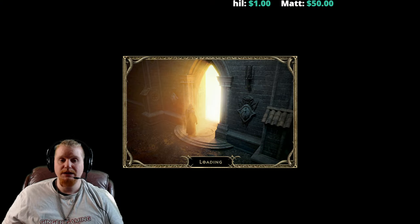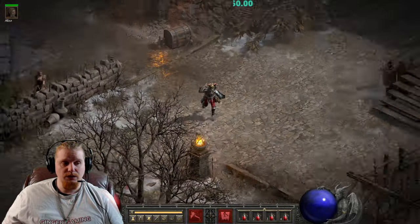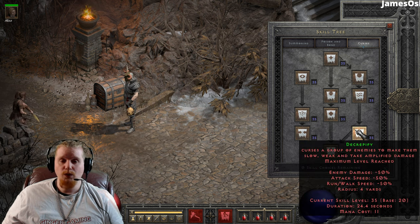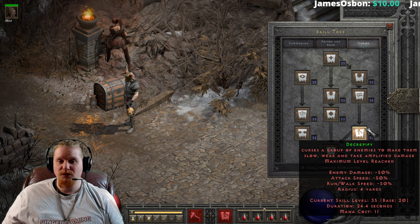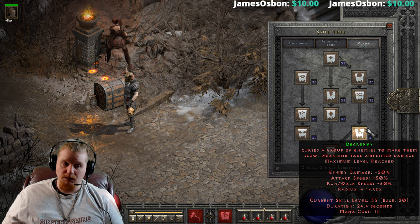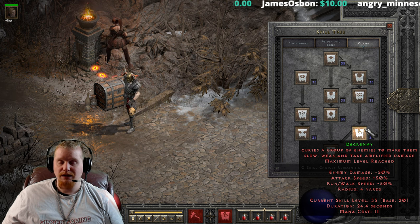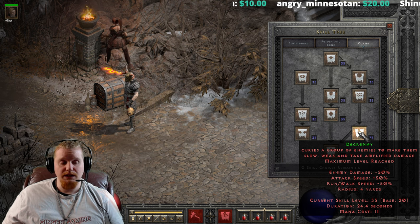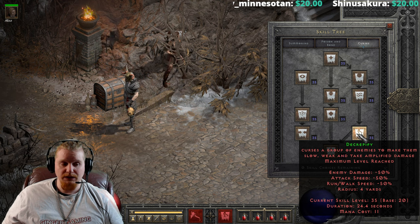The beautiful thing about Decrepify, though, is that it does provide you with some very nice effects. Decrepify is something that you will also have to deal with when fighting certain monsters — Baal in the Throne of Destruction will also cast Decrepify on you on a regular basis. So what does Decrepify do? In 2.4, they actually added it to the tooltip so you can see: enemy damage negative 50%, attack speed negative 50%, run/walk speed negative 50%.